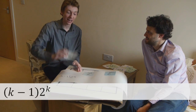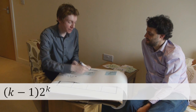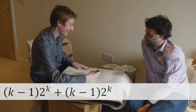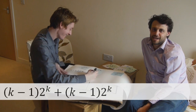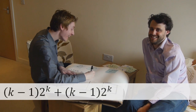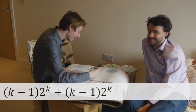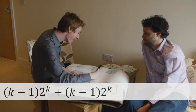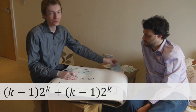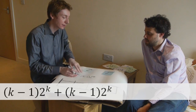So this one scores K minus one times two to the K. This one scores the same - I'll try and draw that in. This is really difficult to do - we said no second takes allowed! This is raw. It's more difficult to write at a 37-degree angle than it is upside down. Two to the K - then we would merge them, and when you merge them, you make this one. Which means for this one you get two to the K plus one points.